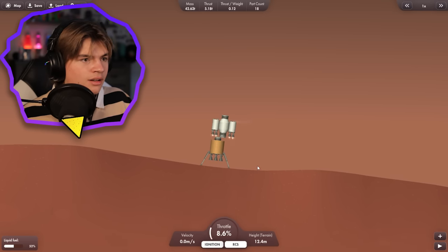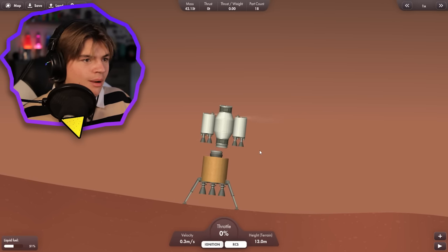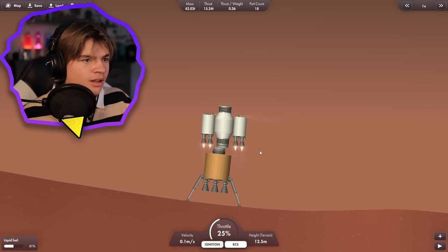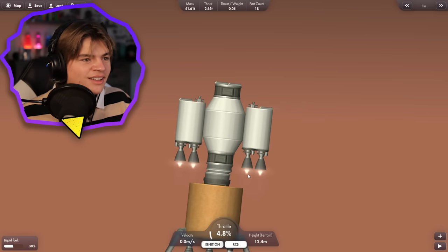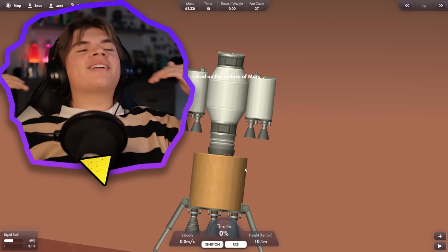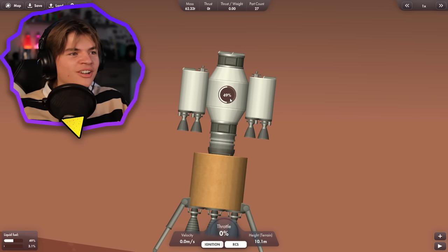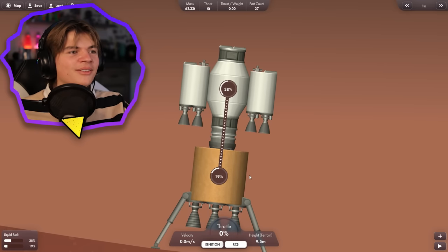Come on — drop, a little more, drop. Now dock — a little more, drop, dock. Yes! They're docked. Now we transfer all the fuel into here. That was scary. Now it looks like we're going to have a good amount of fuel in here.